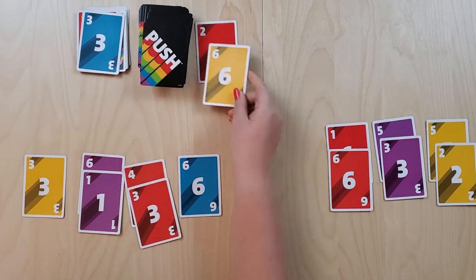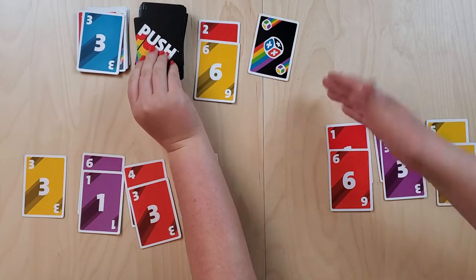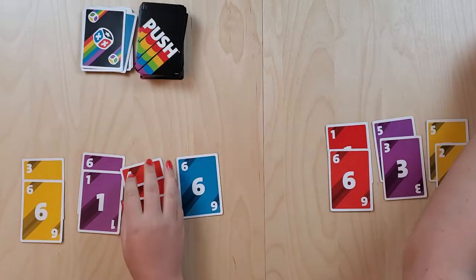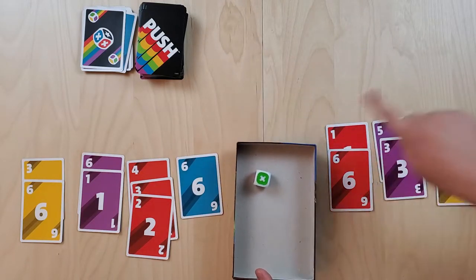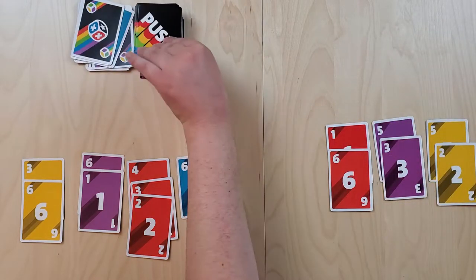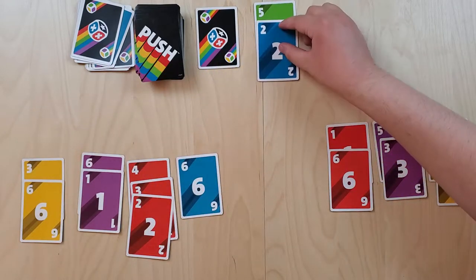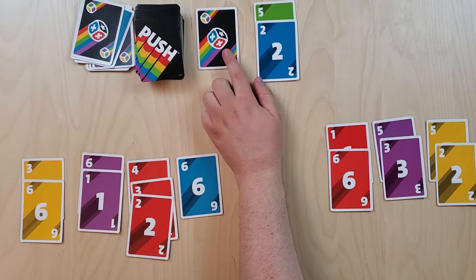Wendy flips a two, then a six. Chris notes Wendy could stop right there and force him to roll the danger die. Wendy decides she will stop. Chris grabs one stack and rolls — anything hurts except rolling black or not rolling the matching color. He's safe. Wendy also has to roll the danger die. She's glad she didn't keep drawing, as it was going to bust regardless.